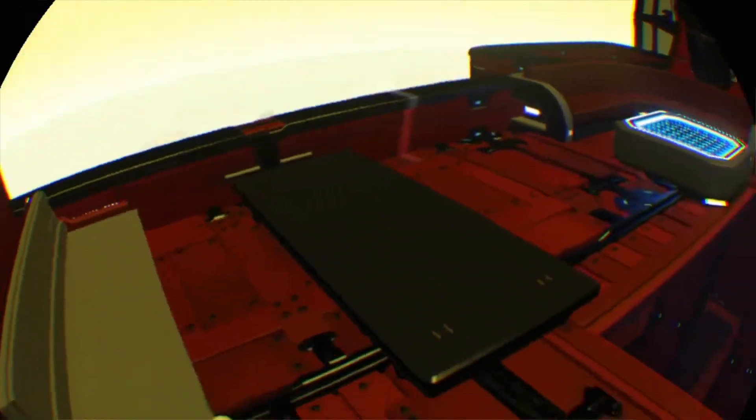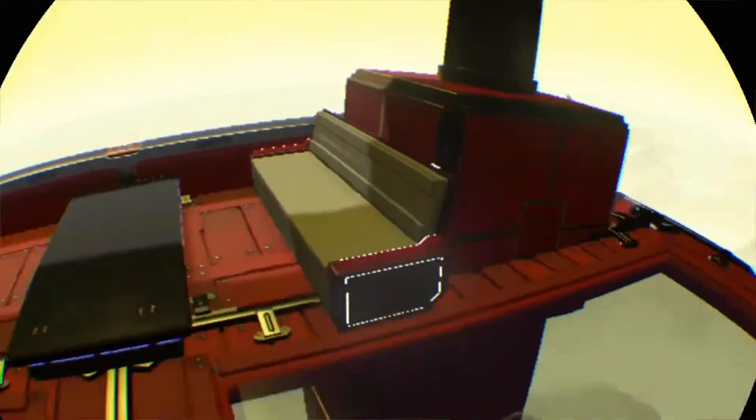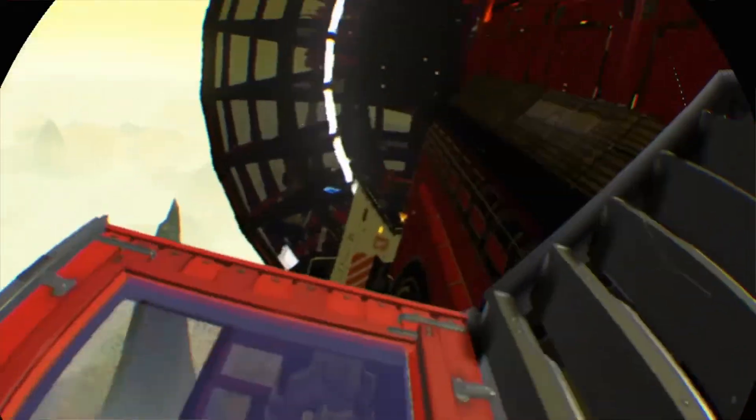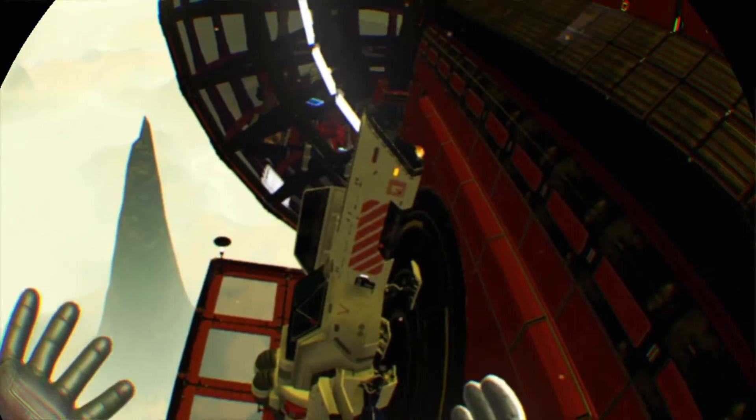I found this crazy spire on this planet and knew I had to build something up here because it's practically a low orbit base. All I did was wrap the spike with a cube — I knew right away I was going to do vertical landing pads. From there it was build-as-I-go; I really don't know the plan at all.